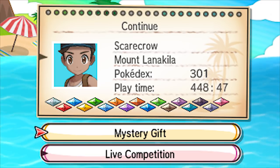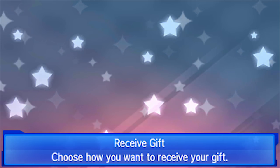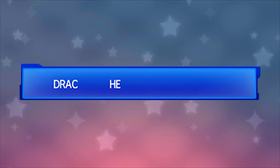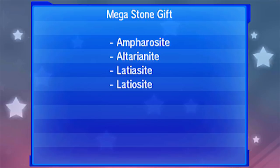To obtain these, go to the Mystery Gift setting on your game, select Receive Gift, and input the code DRACHE — D-R-A-C-H-E — then click enter. And there is the mega stone gift: Ampharosite, Altarianite, Latiosite, and Latiasite.